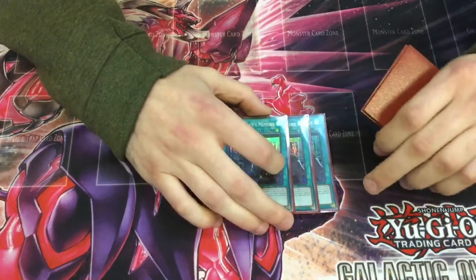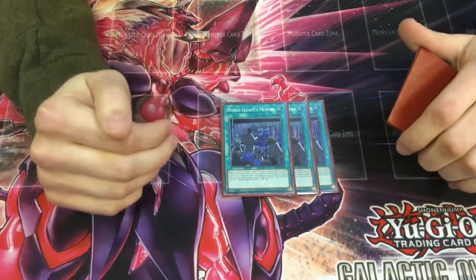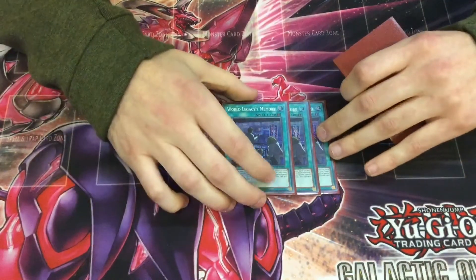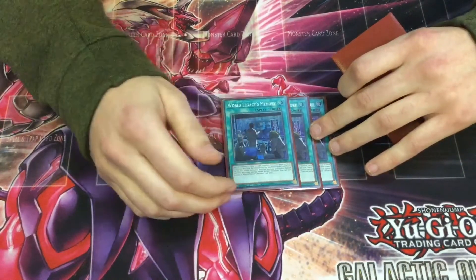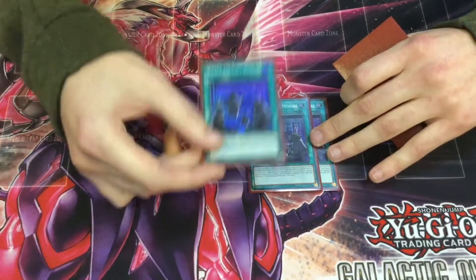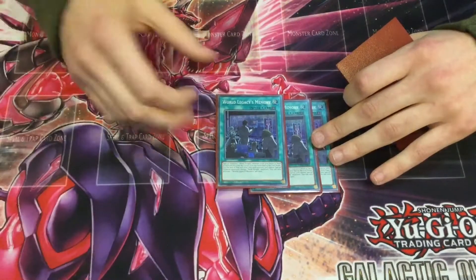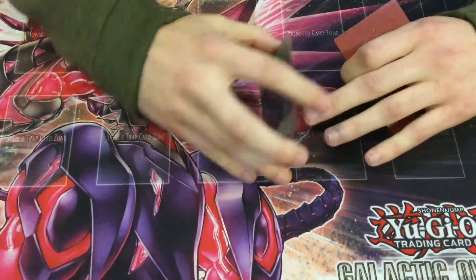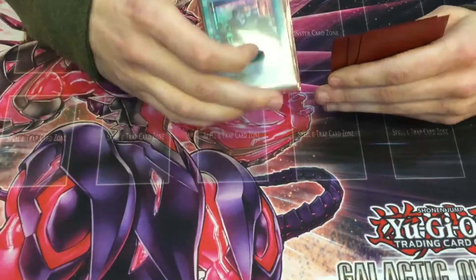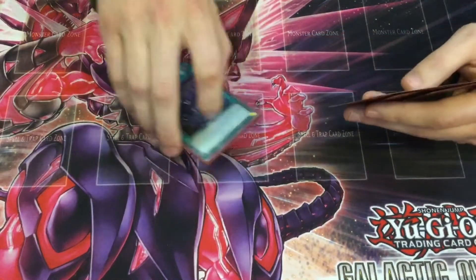Three World Legacy Memory — special summons a Mech Knight from the deck in defence position, though you can only special summon Mech Knights after that. Mainly used during the opponent's turn to set up another negated column, and you can also use it to bring up Purple Nightfall for a search. When you go through your standby phase Purple Nightfall comes back and you've already got a search off it. So this also lets you go first — set up your Link 2, set up the trap, then set this.